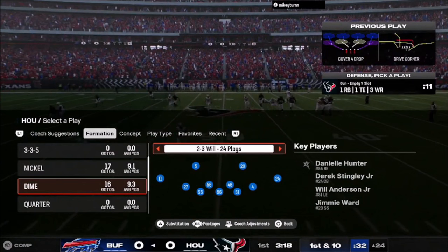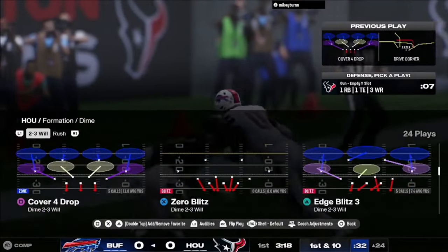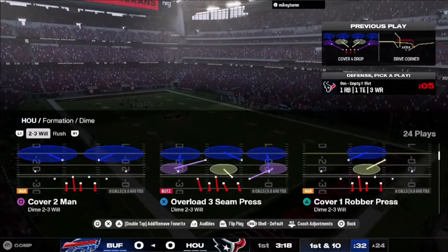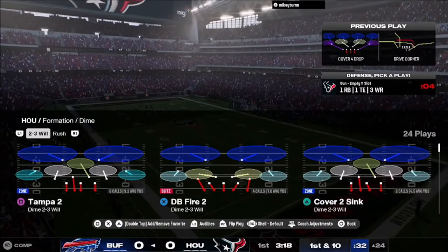He makes pretty good adjustments — a couple different plays right there. He comes out of the empty set, so anytime I see empty set, I like to go with dime packages. I like to do either the 3-2 or the 2-3, or basically a basic dime package. I like to do a lot of cover-2 sink type coverage, so I go ahead and find that defense, which essentially is going to be the cover-2 sink.